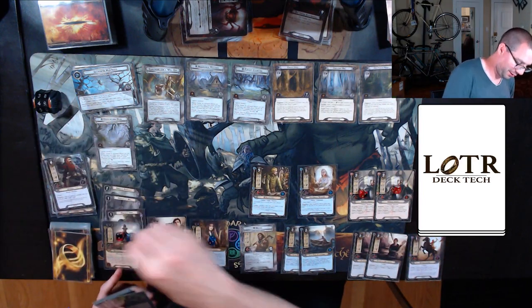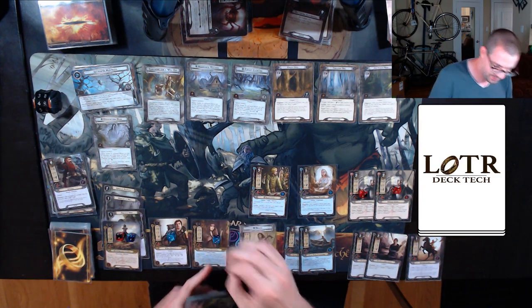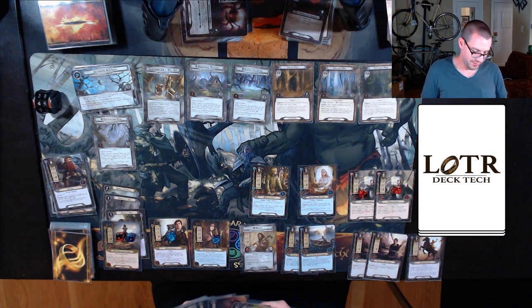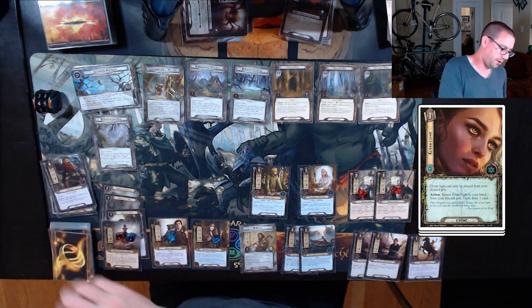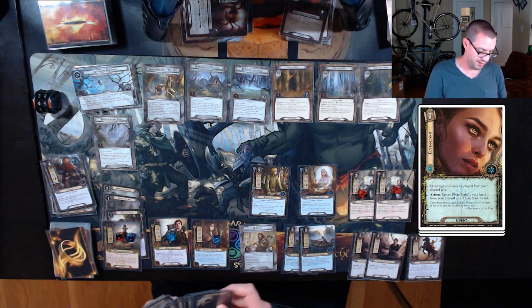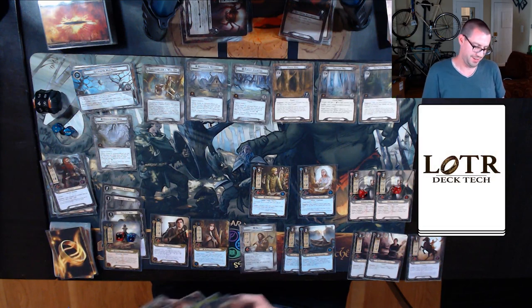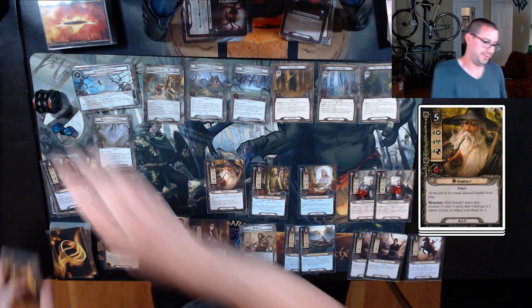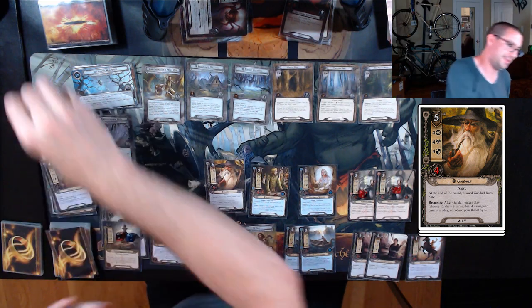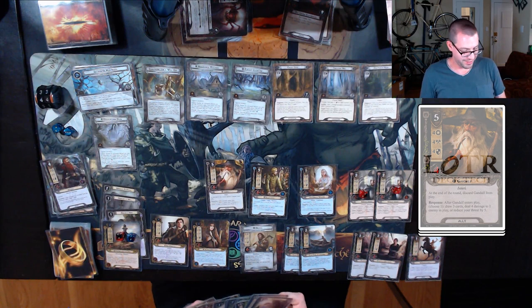Draw my card, generate my resources. Kind of hoping for Sneak Attack but I didn't get it. I could cycle Elven Light and try. I will cycle Elven Light with Arwen, draw — Dunedain Mark is not Sneak Attack. Here's five resources, four for Gandalf, dropping my threat to 44.